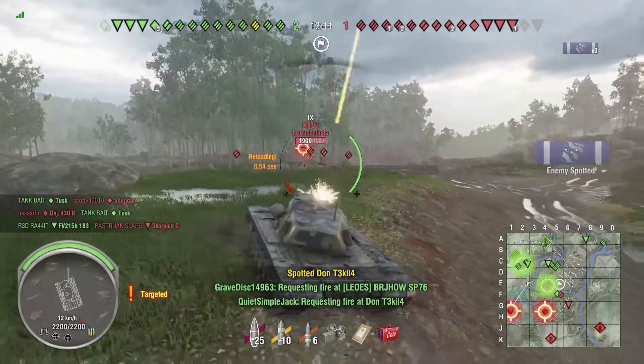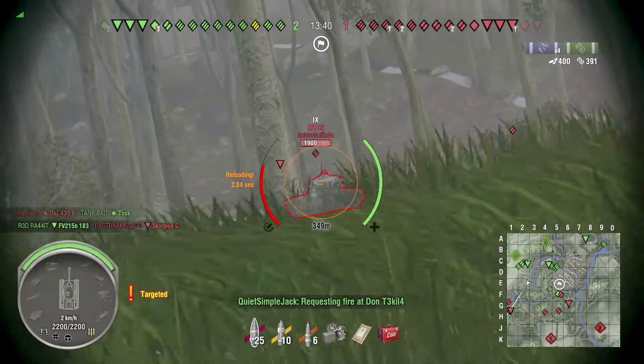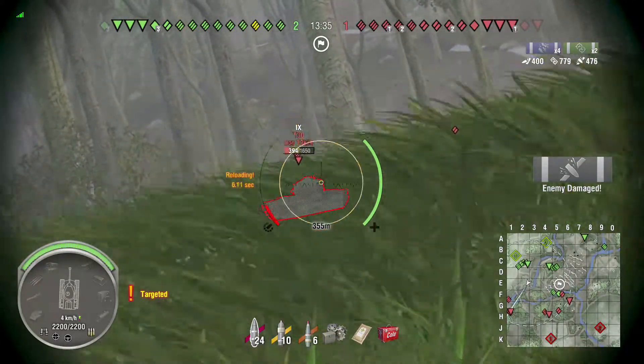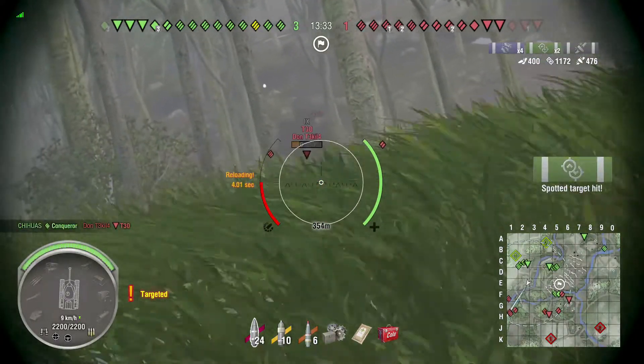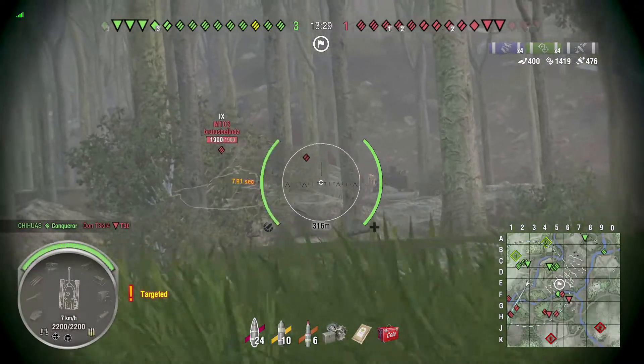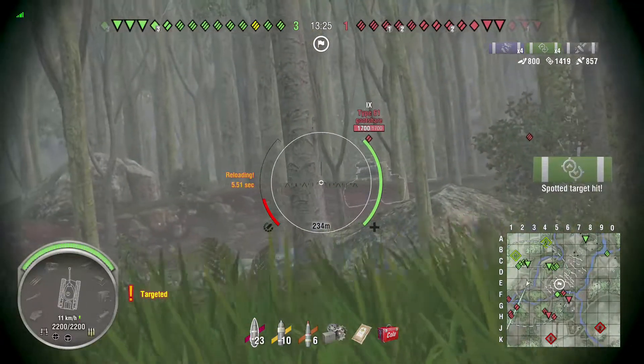This cupola, though it's been buffed, is still pretty strong. The key things for me are: cover the lower plate, cover the armpits. Premium rounds will destroy it and AP rounds can go through it. If your lower plate is exposed, make sure you're moving your hull around.